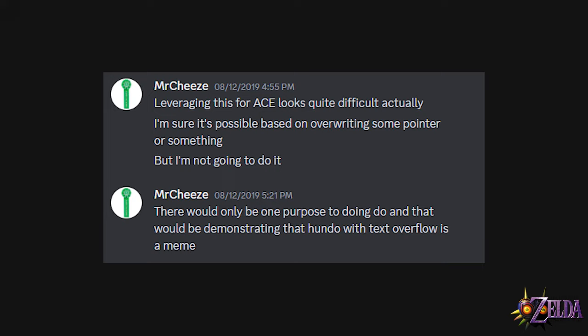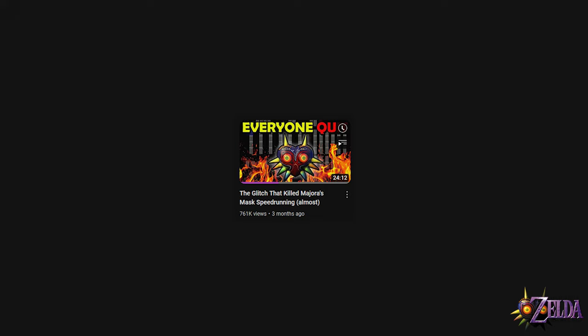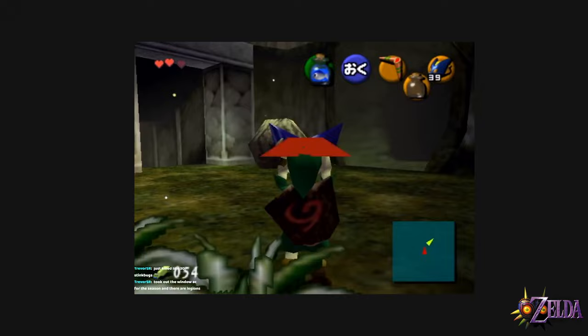This is not all Text Overflow is capable of though. Earlier research into the glitch theorized that arbitrary code execution could potentially be possible. However, development on this glitch was halted due to it being blanket banned off the leaderboards. This was due to numerous reasons: it only worked on the worst release, the Wii U; the setup required playing the Song of Soaring many, many times; and the debug menu itself was dubiously legal in a speedrun. Lunatic J has a great video on this topic that I helped out with, so I'd recommend giving it a watch after this video.